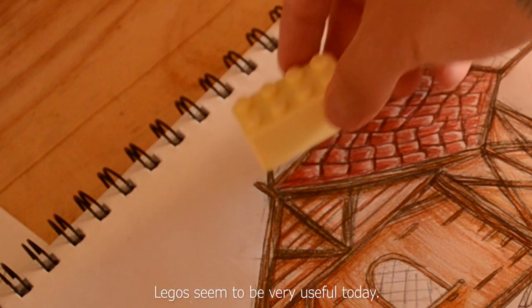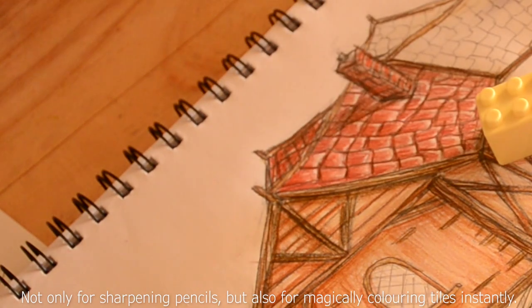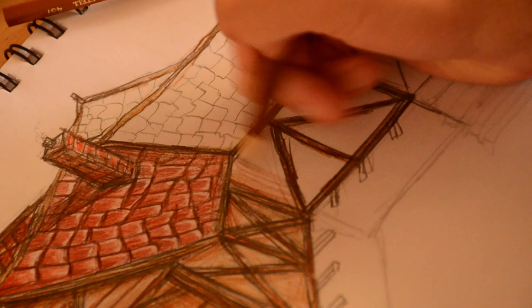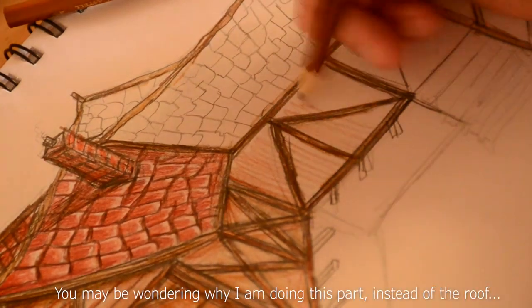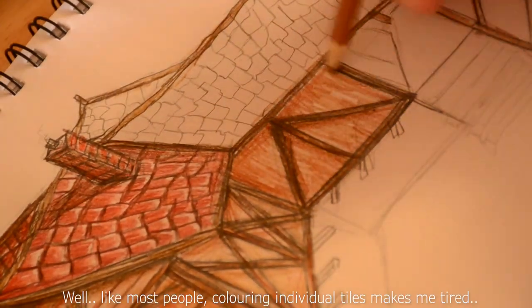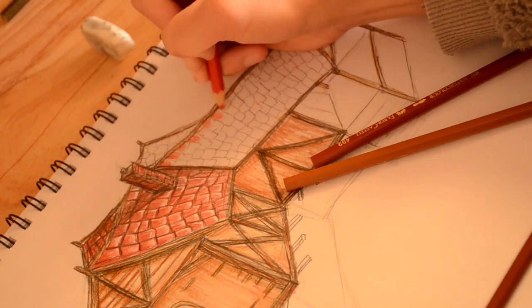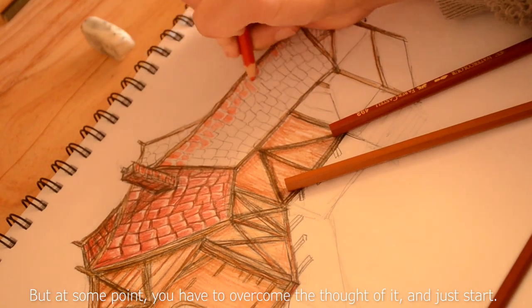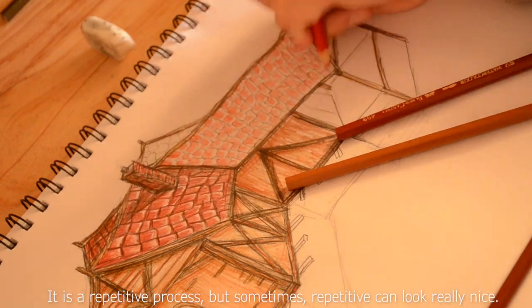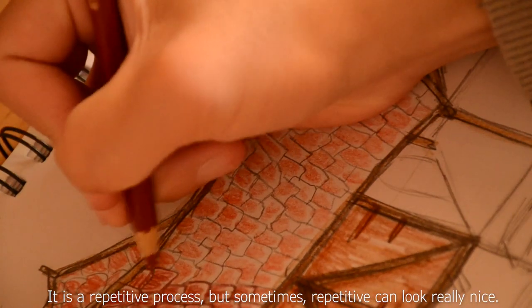Legos seem to be very useful today — not only for sharpening pencils, but also for magically colouring tiles instantly. Colour in this part. You may be wondering why I'm doing this part instead of the roof. Well, like most people, colouring individual tiles makes me tired. But at some point you have to overcome the thought of it and just start. It is a repetitive process, but sometimes repetitive can look really nice.